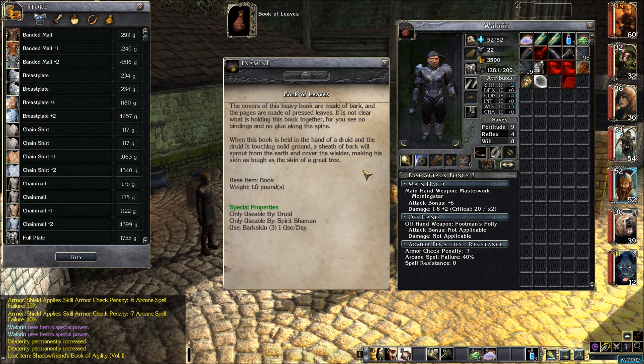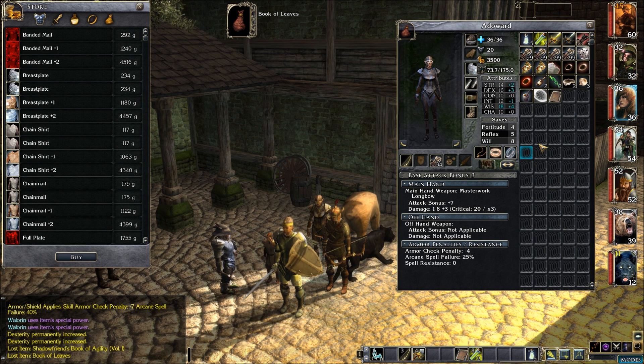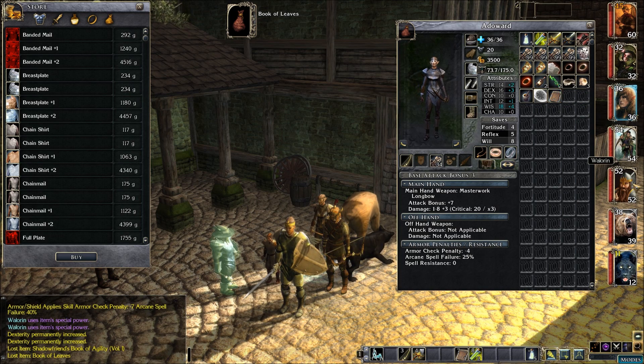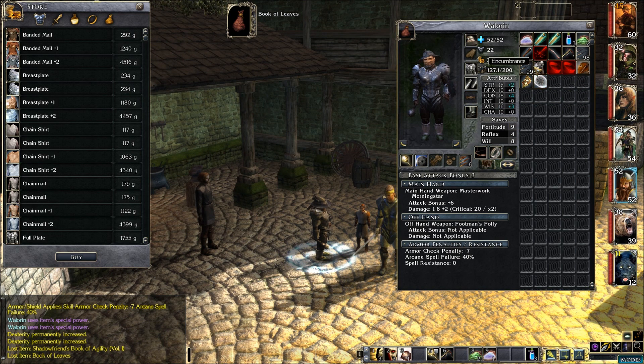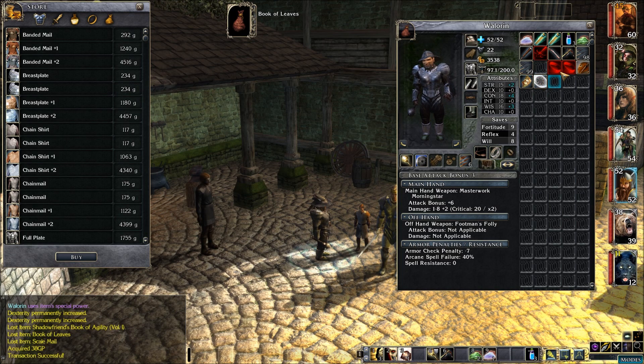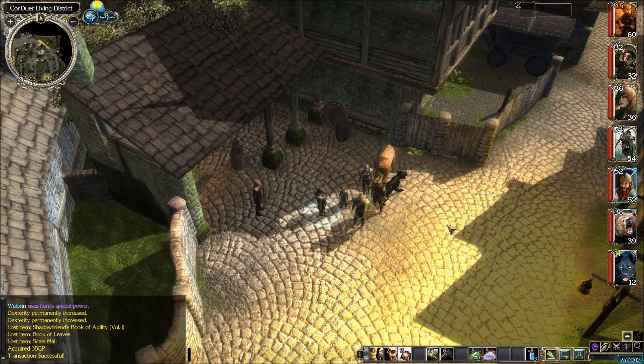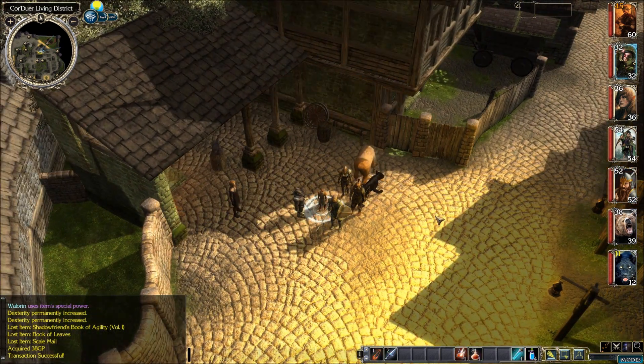We have one more book here — a book of leaves only usable by druids and spirit shamans, and it does Barkskin once a day. That one is obviously going to Attaward; she's the only one that can use it for now. It looks like we spent more money than we brought in by selling that stuff. We only have just over 3,500 coins and we need some more money. I don't want to buy anything just yet until we get that seven grand for the main quest. Okay, let's go.